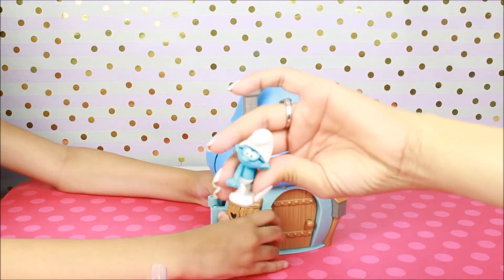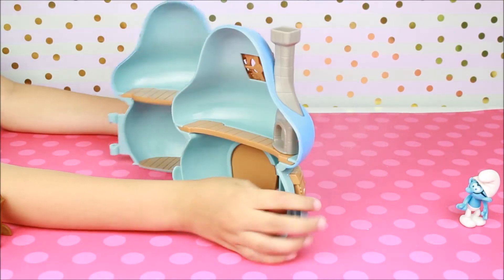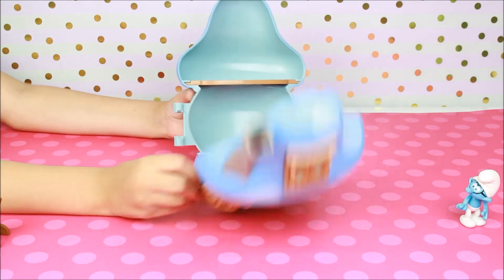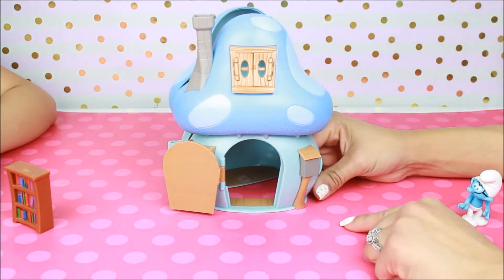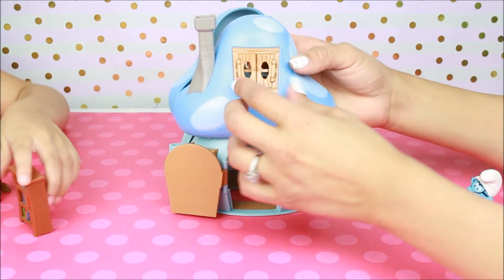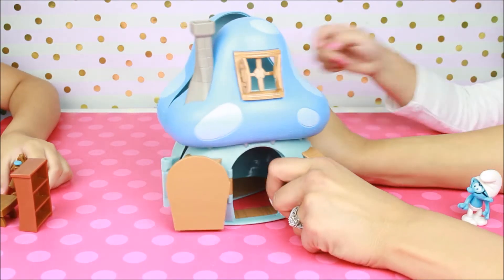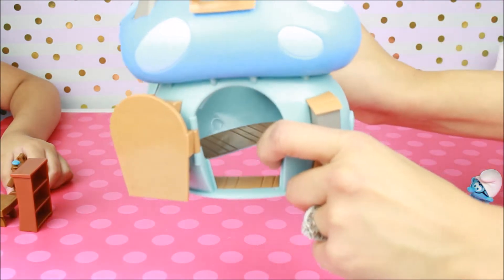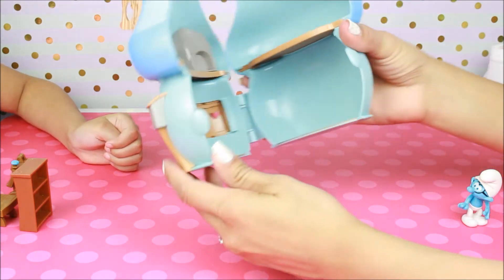Hello there, my friend. So this house comes in two pieces. Here's the door — this Mushroom House opens just like this, this little door right here. And it has a little mailbox right here. It doesn't lift. And then it has this little window here that opens up, and the other one. There's one more, and you can peek inside of it.